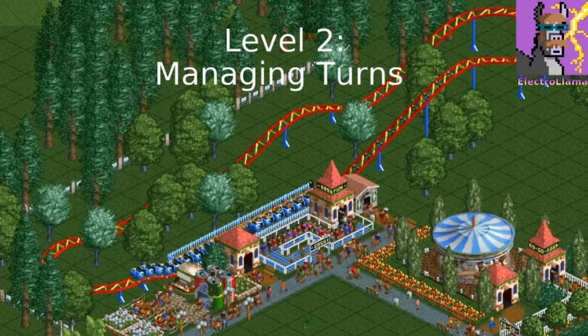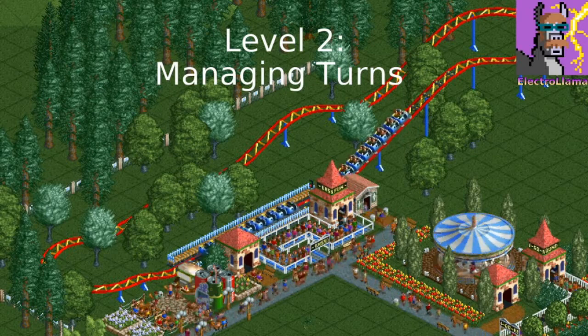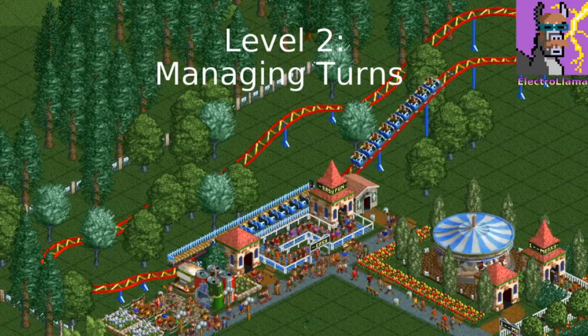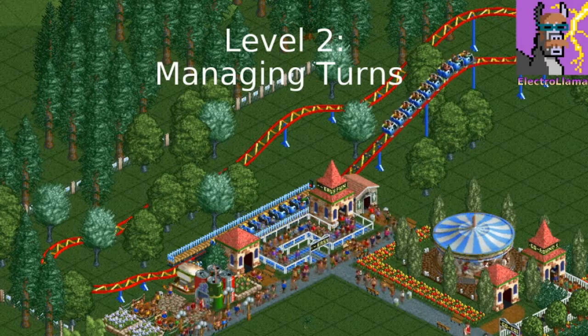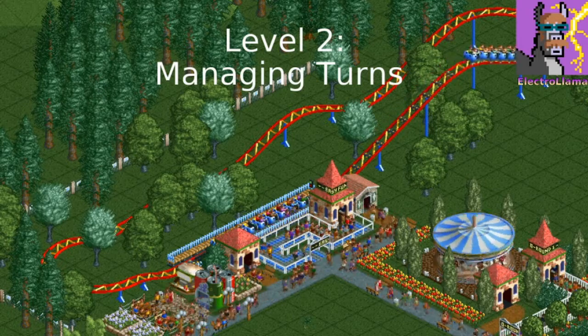Where you have a lift hill, a turn, some hills, and another turn back to the station. Remember that you have the turns at higher heights so that the train will move slower and avoid lateral g's.